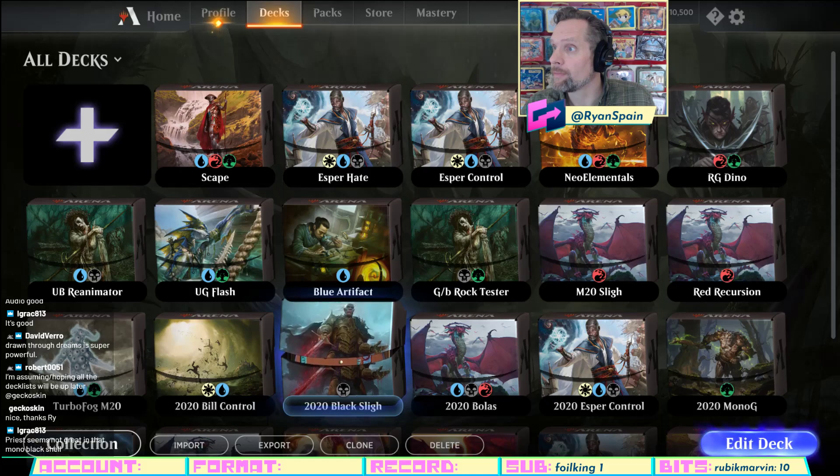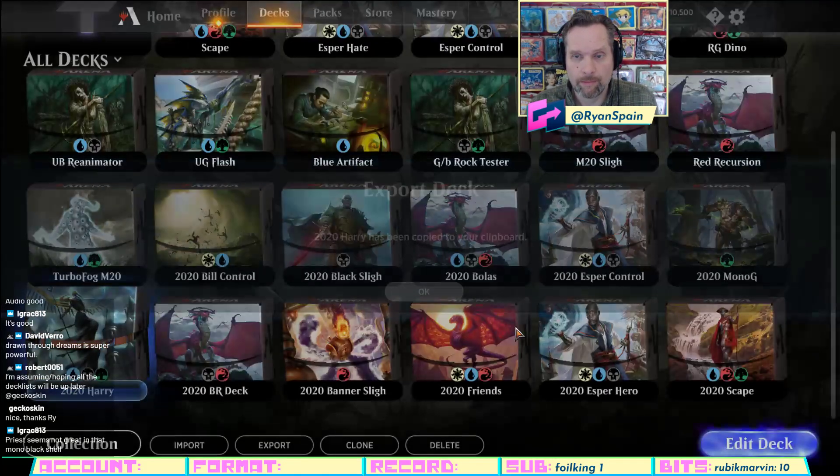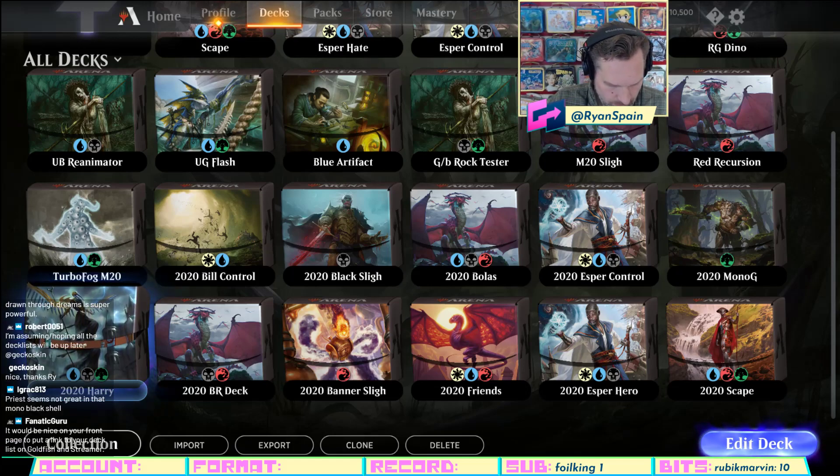Jay comments that this format is really hard — hard to have much above 50 percent at the high level. He's been lurking at the top of Diamond for what feels like forever but is actually just this last week. These decks have all done solidly. Regarding a viewer question about the Priest not being great, Jay agrees it's partly why there are only two of them; he's open to substitution suggestions but needs a low casting cost drop.